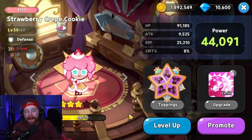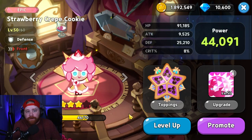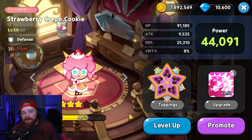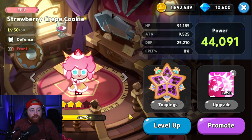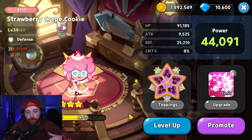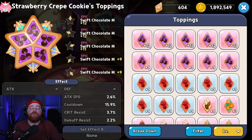The sixth cookie is Strawberry Crepe, who makes the top six because she's really good in the arena and players are discovering you don't always need Dark Choco's defense break. Although Dark Choco is arguably great, people are starting to use Strawberry Crepe in place of Dark Choco in PvE content outside of guild boss battles. Investing in one cookie you can use across multiple content types saves resources for building new and upcoming cookies.